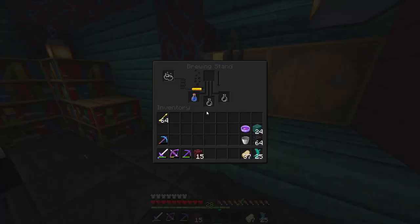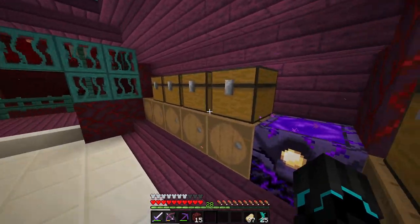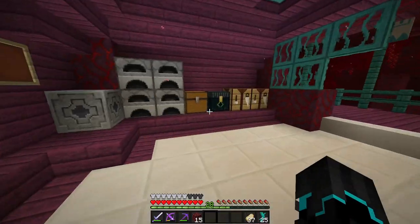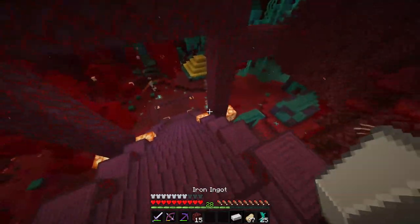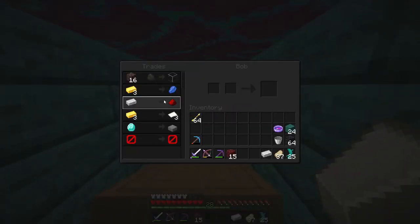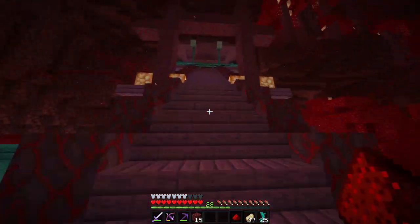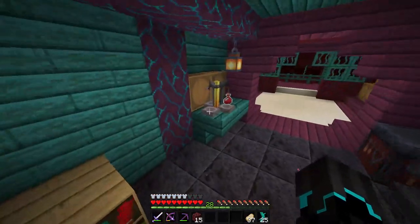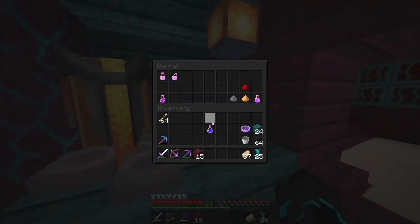Then we are going to go ahead and make the Night Vision potion right here. We might as well extend it with redstone — 3 minutes should be plenty, but we might as well just make it into an 8-minute one, because why not? And there we go — Night Vision, 8 minutes. So we have Strength 2, Night Vision, and then we will have some form of Regeneration.